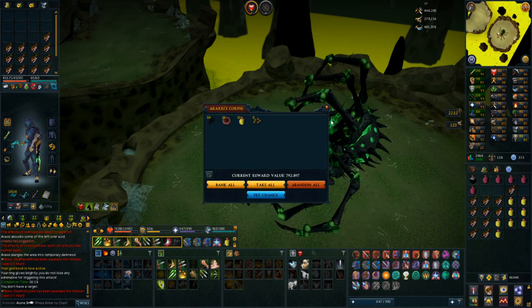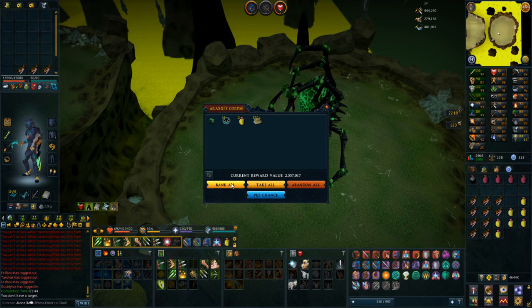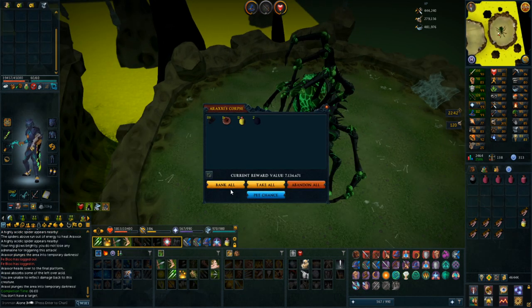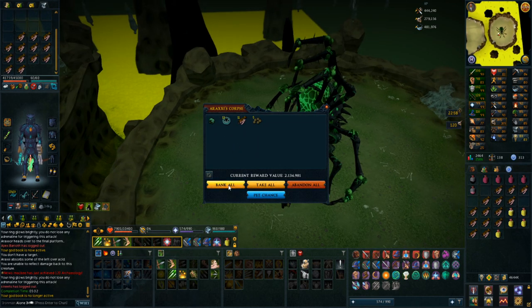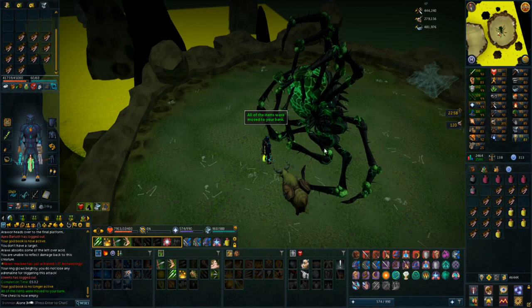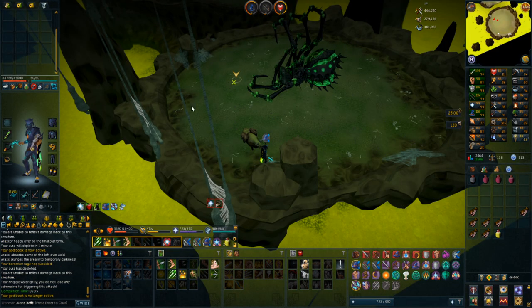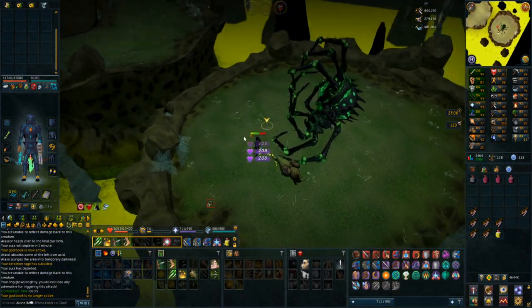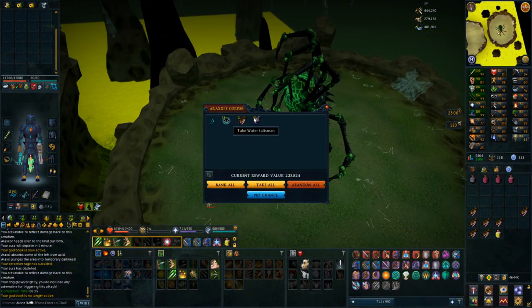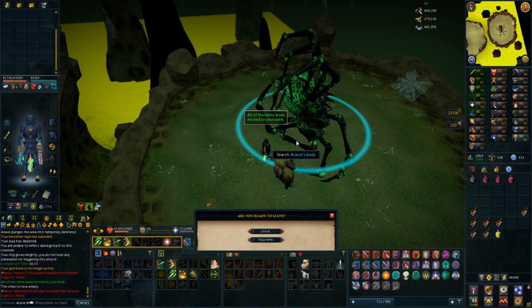I won't show every loot but if I get something cool I'll show it. First loot: magic seeds. Oh, a drop already - pheromone, sweet! Two onyxes, very very nice - 7 mil drop right there. Another pheromone, that's 4 now, so I can reset the enrage on Araxor pretty much as much as I want. That is the first aura used - 1 hour of Araxor, and the last loot is a triskelion fragment, which is pretty nice. 8 kills in 1 hour, I'm very happy with that.